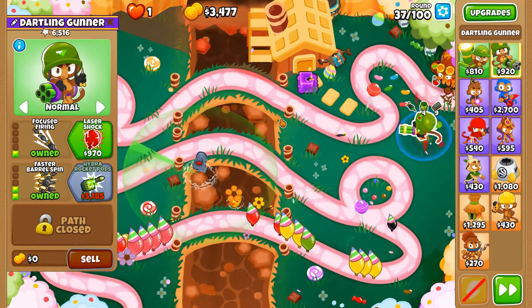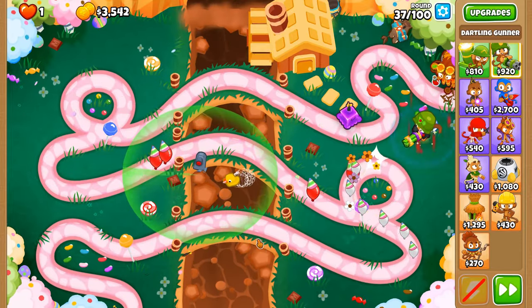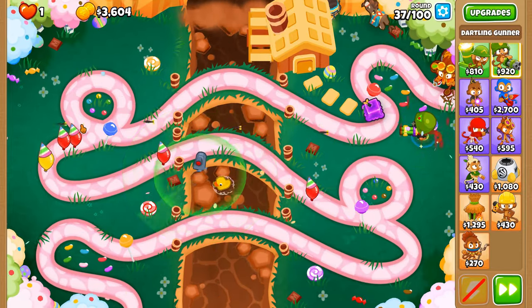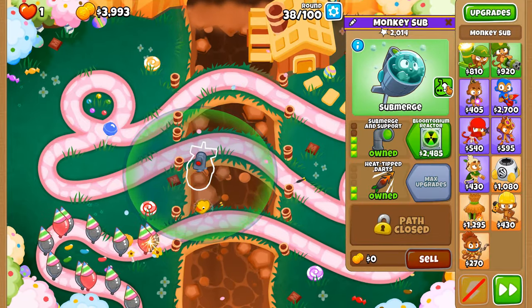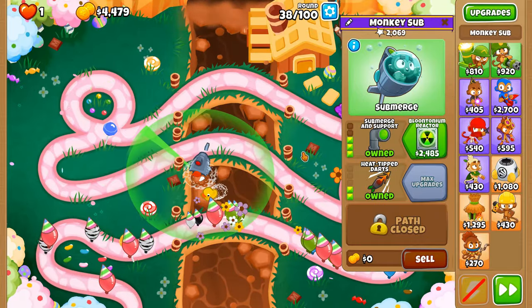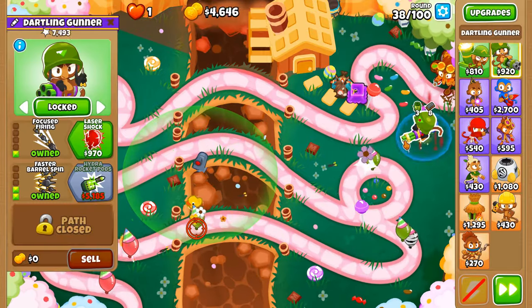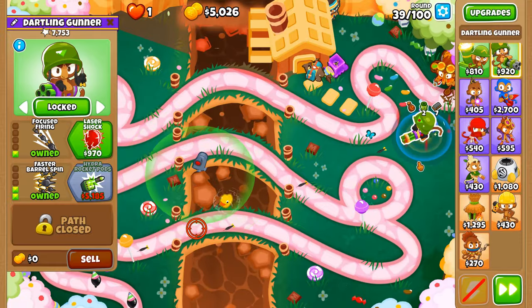Lead balloons to tackle — please pop them. Thank you. Now go back to being submerged so I can continue in peace. Round 38 also has leads on it, which is fantastic. Can't really rely on the Alchemist to pop all the leads because the Acidic Mixture Dip is barely on the tower — look at that, it's almost gone instantaneously.